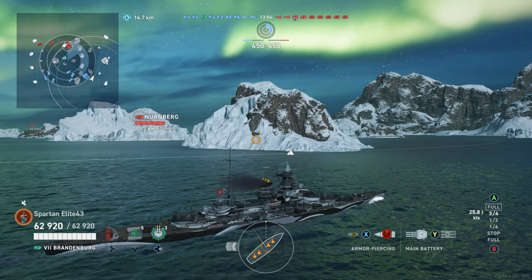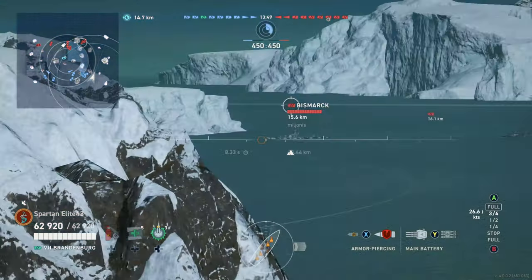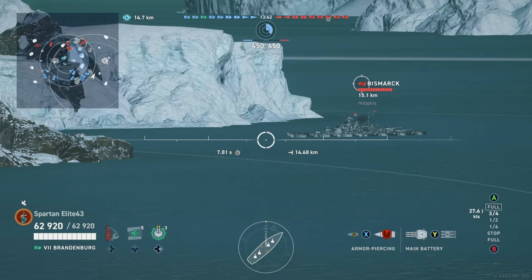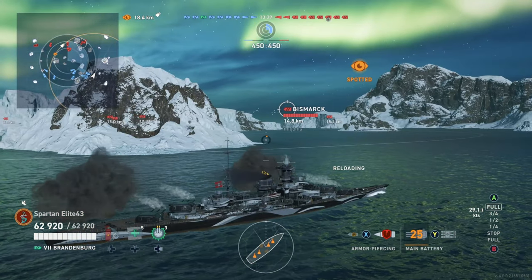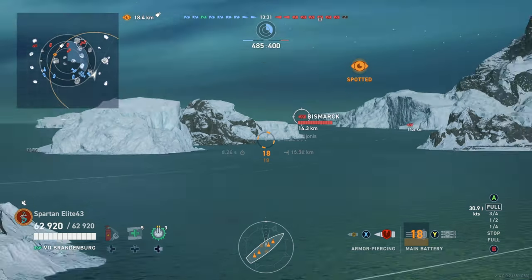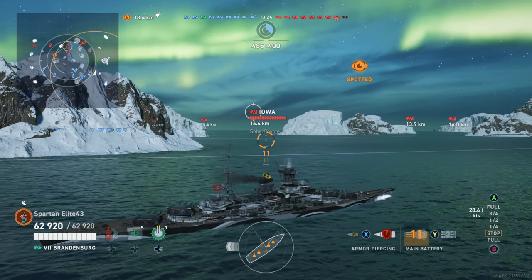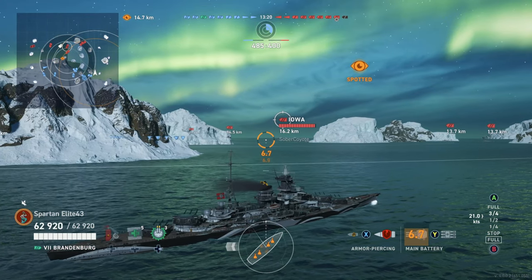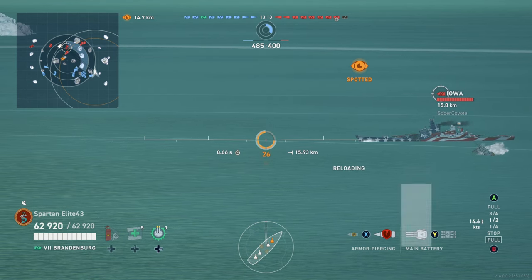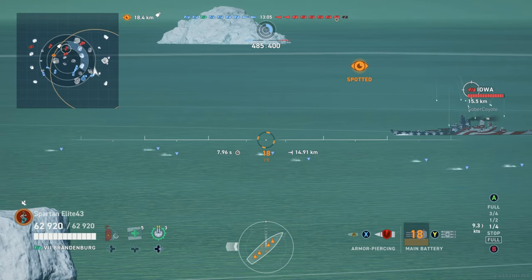You can use these islands to close the distance and create crossfires you just don't get on a lot of maps. Those crossfires coupled with these secondaries and these guns when they decide to behave — holy moly. Someone brought in a Nürnberg, which is weird. We have a Bismarck over here — people get Epicenter and all start going toward the center. Spartan comes around the corner and they don't react in time, so they're in wide-open waters with their broadside exposed.